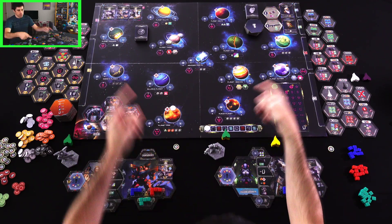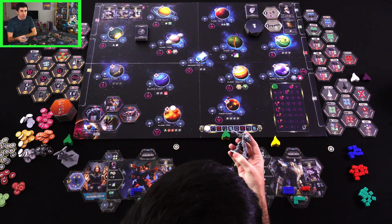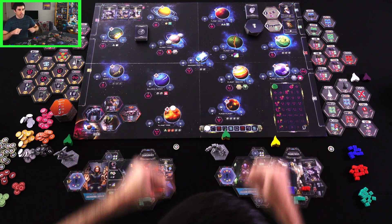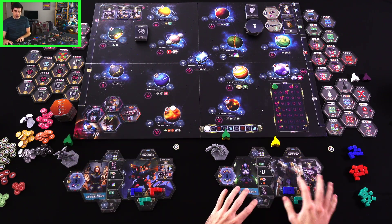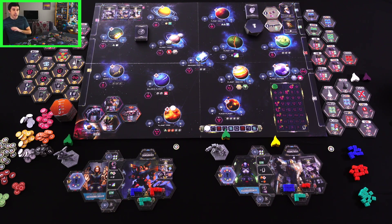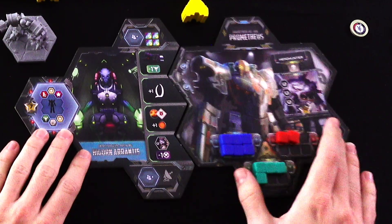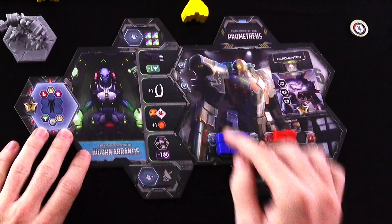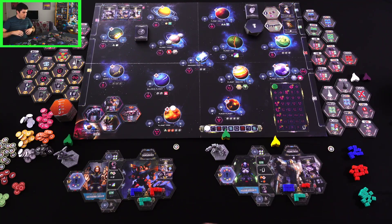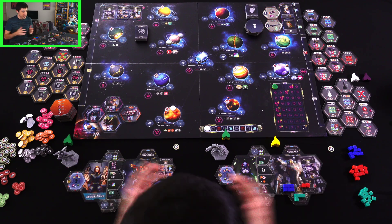Here we are in space with plenty of planets to go to. We are giant mech pilots — piloting these Gundams around — and we are saving the galaxy from mutants that are going to be invading the various systems. We've got our big mech and also a pilot, and what that gives us is certain abilities.